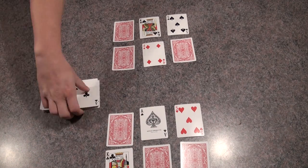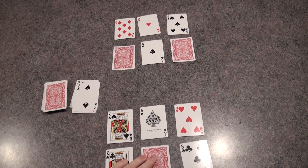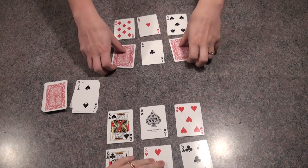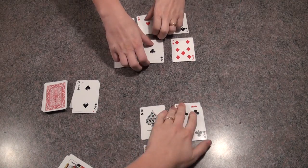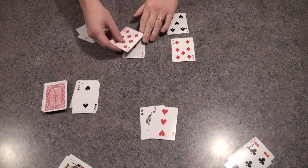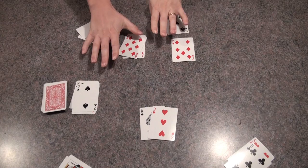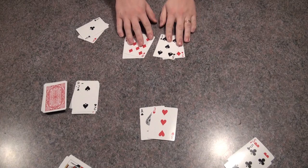Play continues until somebody has revealed all of the cards in front of them. Once that happens, everybody flips over their cards and calculates how many points they have left. In this case, I had 4 points. My opponent had — let me see — that's 9, and then 12, so that's 21 points.